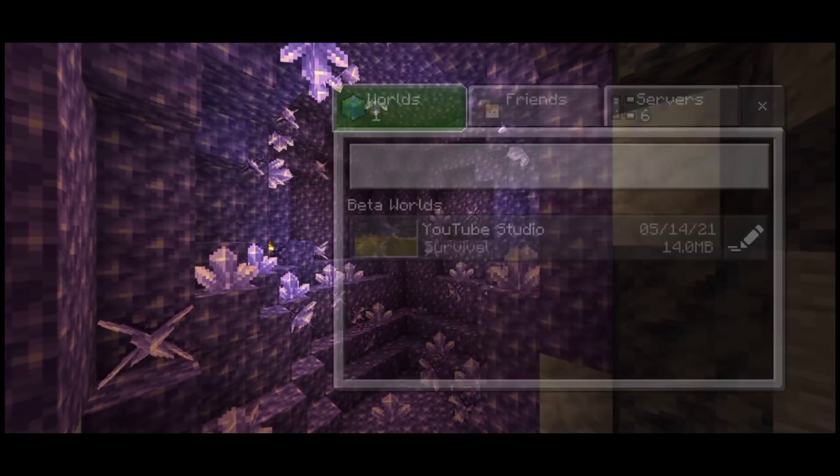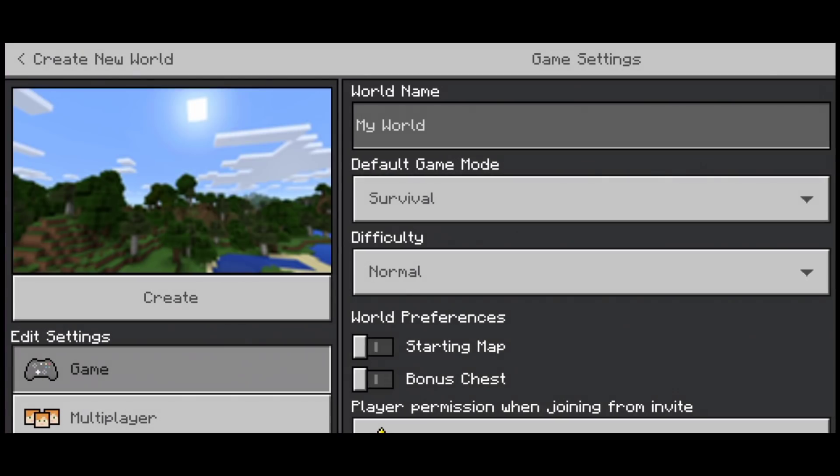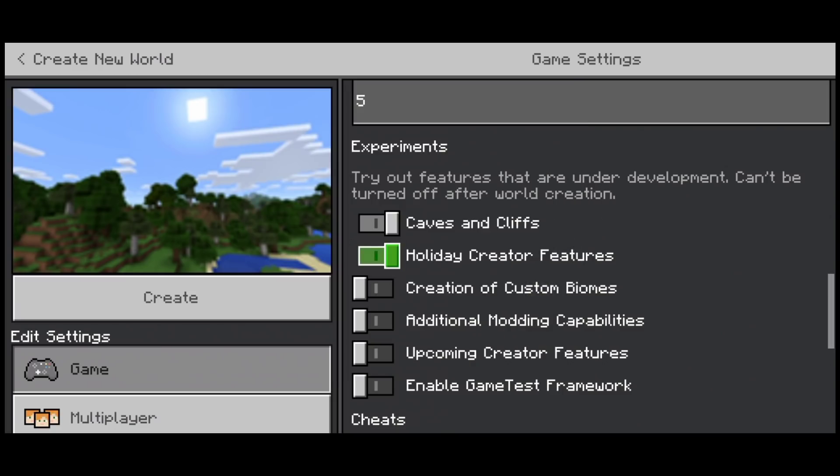In Caps and Clips, you will click and create a new interface and you will get a new interface. Here I am in creative mode. Go down to the creator — here you can see Caps and Clips, or you can write it in.